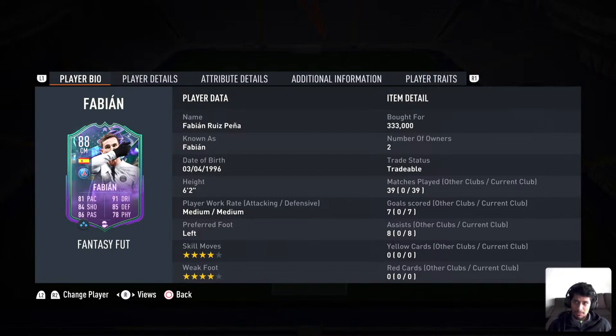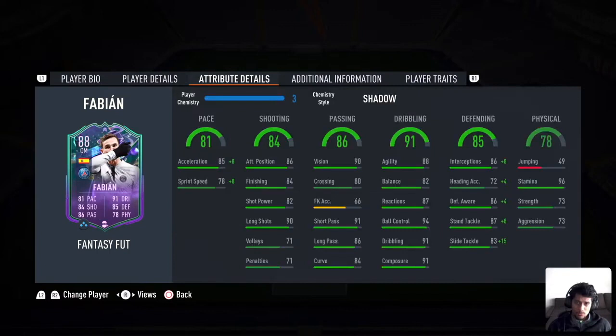He's 6'2", medium-medium work rate, left-footed, and he can play center mid as well as CDM. Attribute-wise, he's pretty good — 81 pace overall, the sprint speed is a little less, but you put a shadow on him. I'll be playing him like a center defensive mid, but at the same time he'd be kind of on the wing, going a little forward and then playing a major role in defending — pretty much like a box-to-box, similar to how I use Pogba. With shadow, he has pretty good defending, and his physicals are fine.